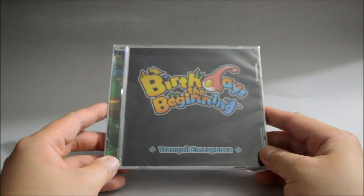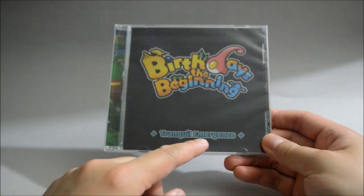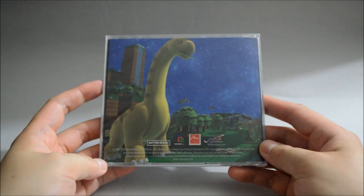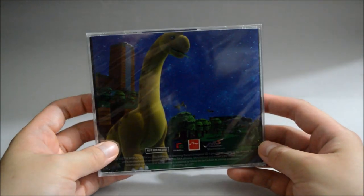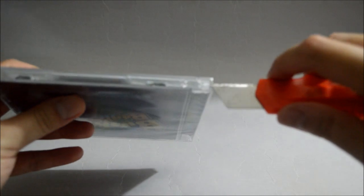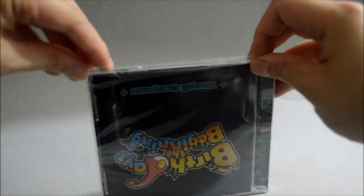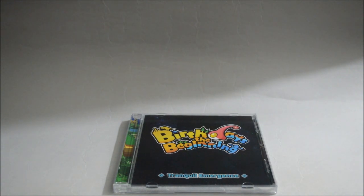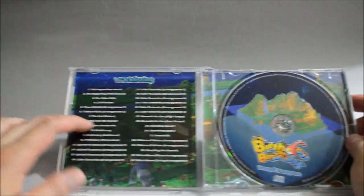Now let's look at the soundtrack CD. This is the Birthdays the Beginning soundtrack. Let's look at the side and the back to see how many tracks are on this CD. I'll just open it now — let me remove the seal and cut it from the bottom. Finally, let's open the CD case — it actually has 32 tracks, shown right here.